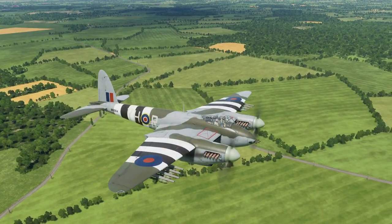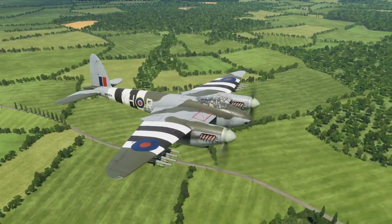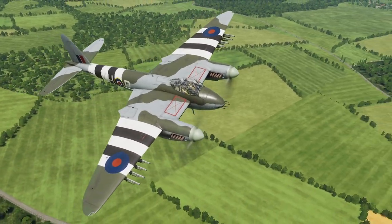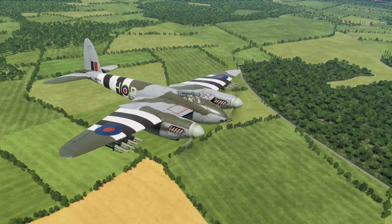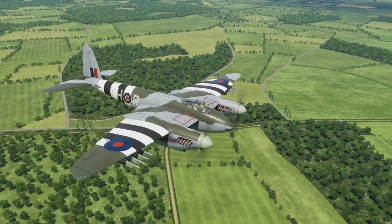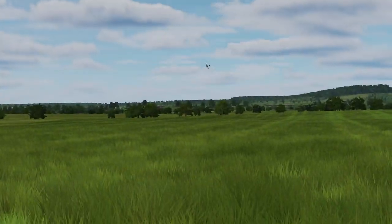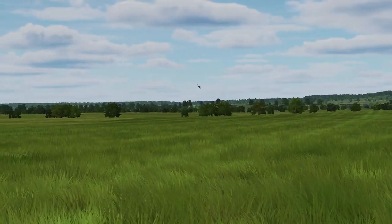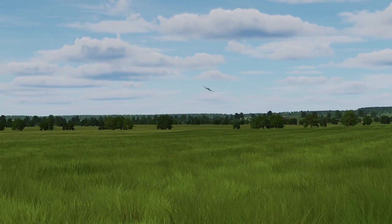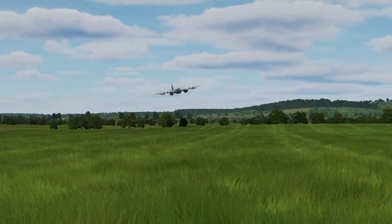Last but not least, although my campaign is set before D-Day so you won't be using this one, I'm still giving you another Mozzie as a bonus with D-Day stripes and sky colored propeller spinners. That's all — I hope you like them. They're all generic skins with variable board numbers and letters, so you can select whatever you like in the mission editor. Before you ask, I don't know when the campaign is coming. Now I'm busy with final testing, taking screenshots and so on, so most likely early next year — definitely after Speed and Angels. Alright, thanks a lot for watching. Don't forget to subscribe and ring the notification bell for further updates. See ya!